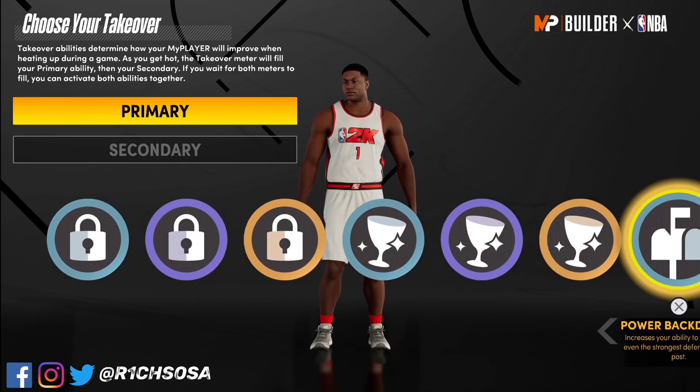Let's go ahead and check out what this build is going to look like at 99 overall. This is one of those builds you are definitely going to want to consider grinding out. First we're going to take a look at the main stats. Our speed is going to be a 90, and when it comes to strength as well as vertical both of these are going to be in the high 90s.